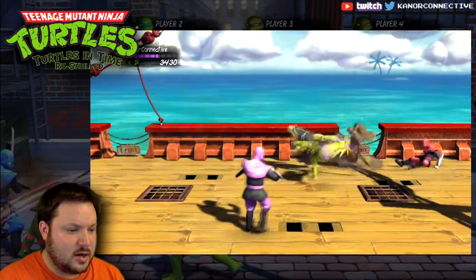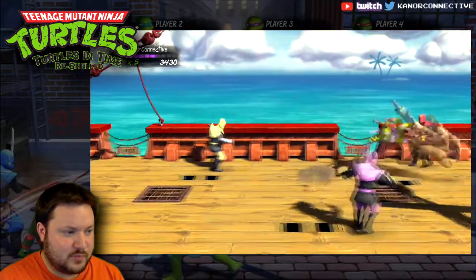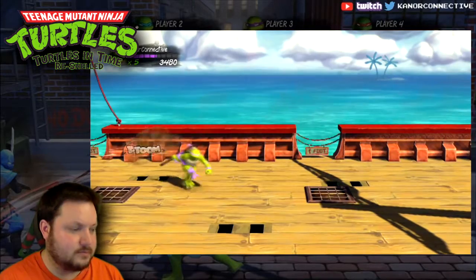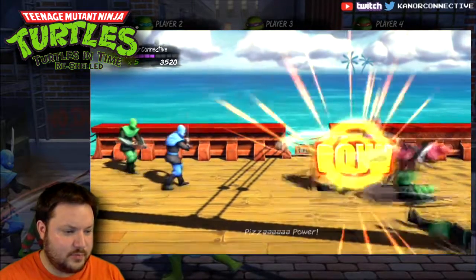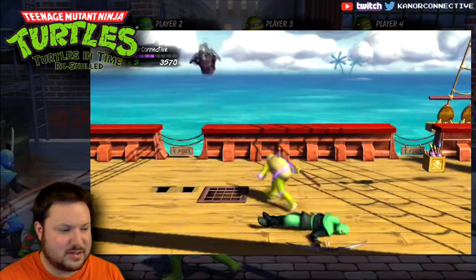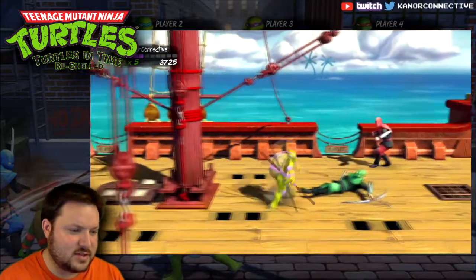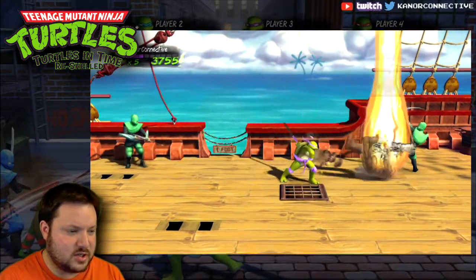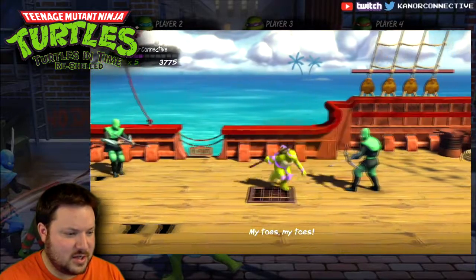The special attack in the Super Nintendo version actually takes down your health, whereas in this one it doesn't do anything, so I'm just going to spam this right now to get rid of all these guys. In the Super Nintendo version of this, you can better make out the boards that are going to come up and hit you because they have a little notch by them. This one, they're just a different color and I'm not even paying attention to that.